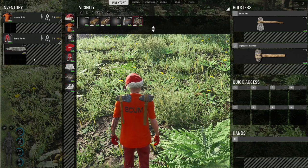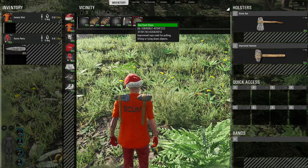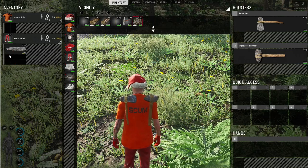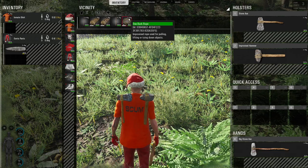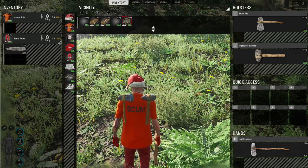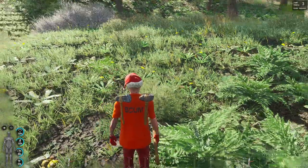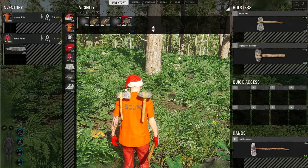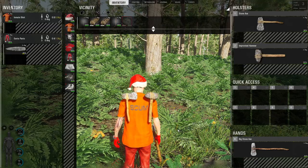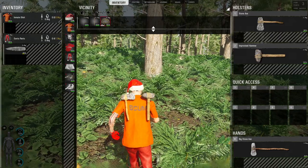Now we just need a wooden plank but it won't let us take this. My inventory is getting kind of full — we're gonna have to go ahead and build an improvised courier bag in our next episode before we continue building any more items, because we're running out of space.